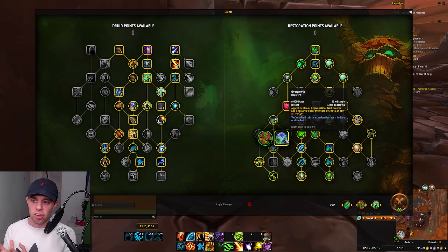So basically, when you use Overgrowth, you can see on my voodoo healing bar here it's put four Heal over Times on me. I could then use Cenarion Ward and get a fifth one on there.